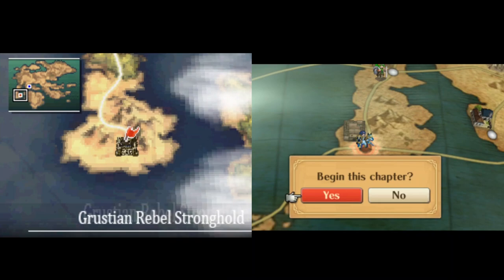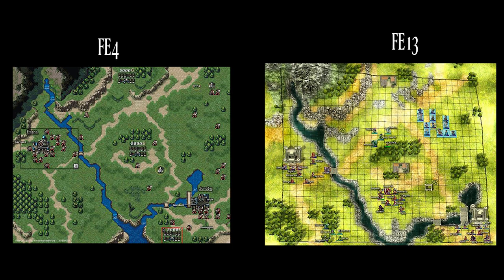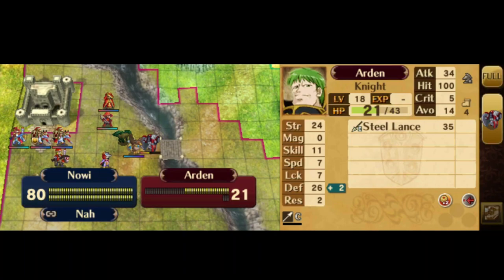Next, they reused a map from FE4's Prologue, Birth of the Holy Knight — specifically the second half of this map — for Xenologues 4, 5, and 6, Lost Bloodlines in Awakening DLC. Just a pretty cool callback to an old Fire Emblem game.